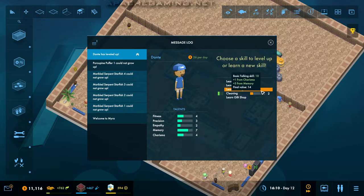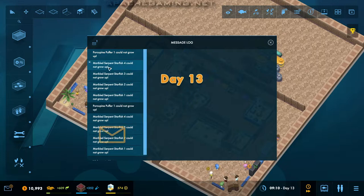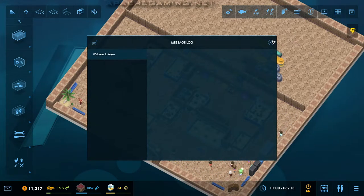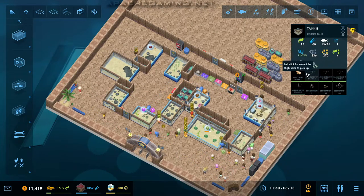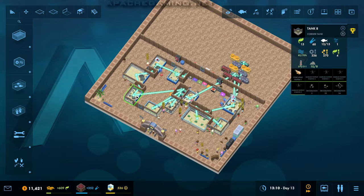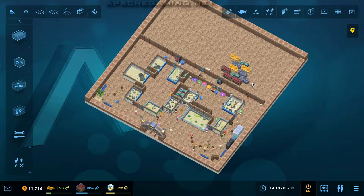Dante has leveled up — we want to get your talking skill up as soon as possible, Dante. We know that from previous experience. We do have some problems with the porcupine puffer and marbled serpent starfish not being able to grow up here. So that is — I think — this tank over here. We're going to need to expand this tank and make this one a lot bigger. I think that may be our next choice, because these pop-ups keep coming in every day and they are quite annoying.